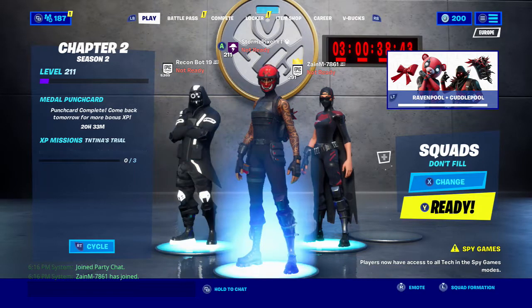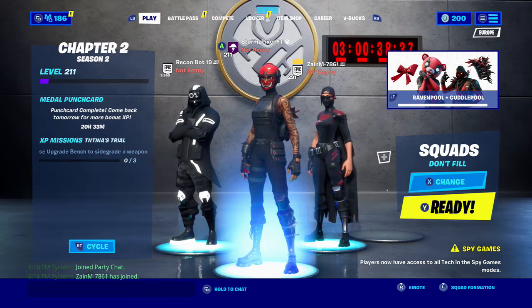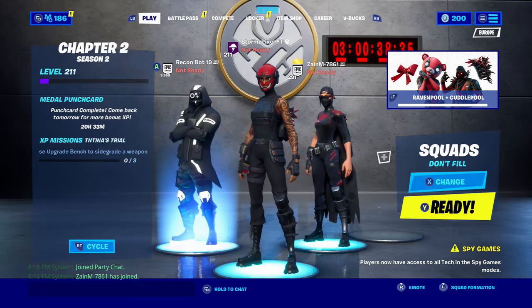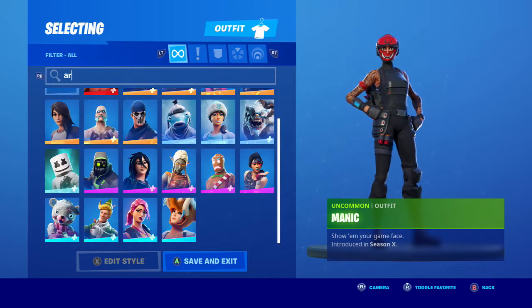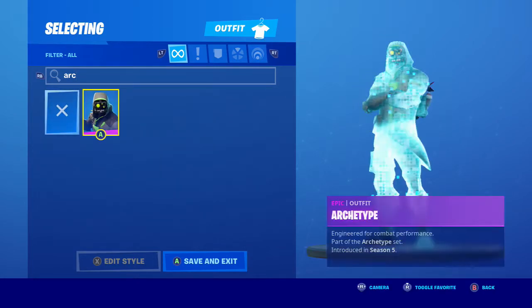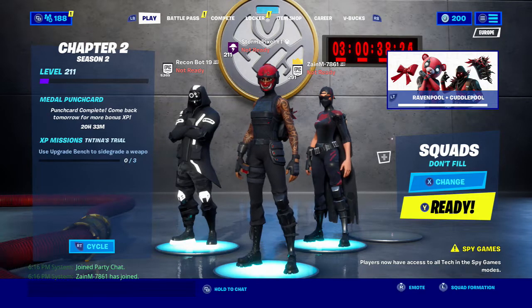This is the Archetype skin — I already have an Archetype skin, but this is just in different colours. This one is called the Shadow Archetype. If we go into the locker and search, you can see I have the original Archetype, but this is a white shadow version and that looks insane.